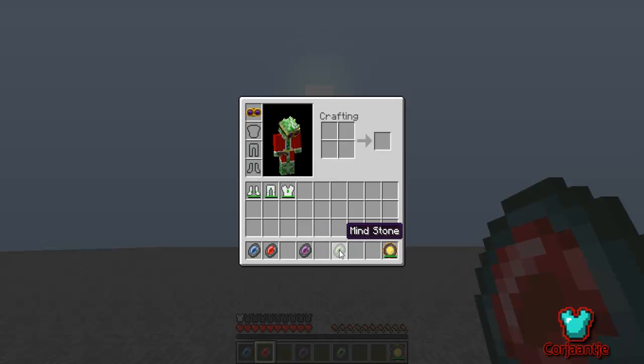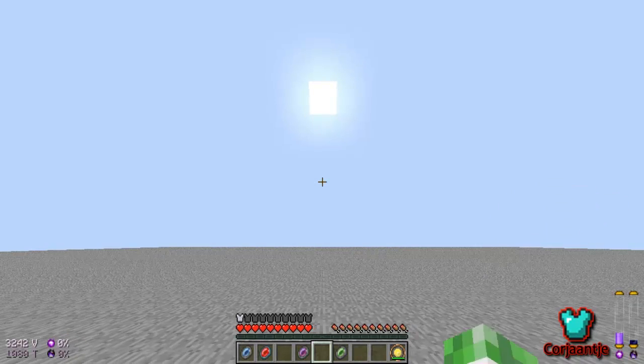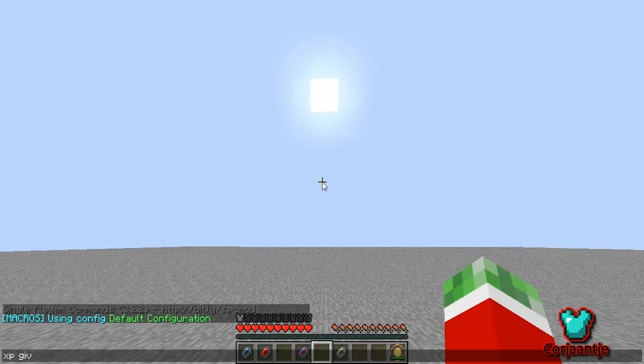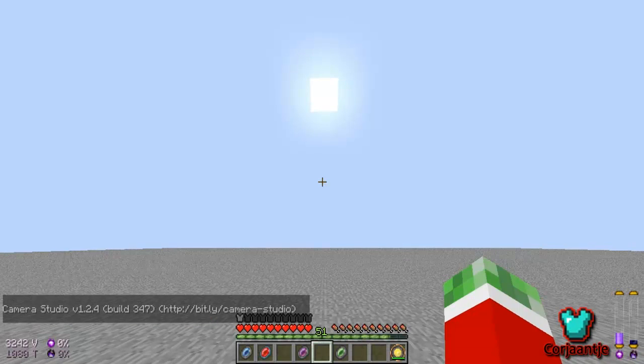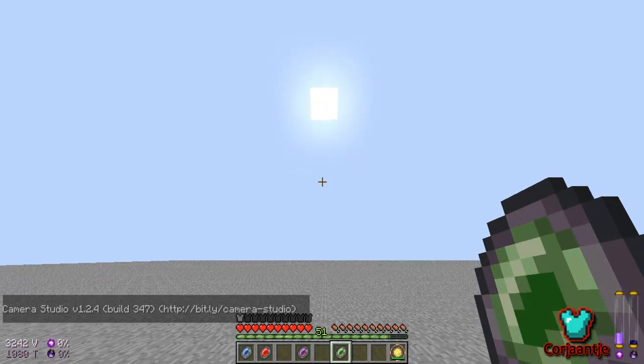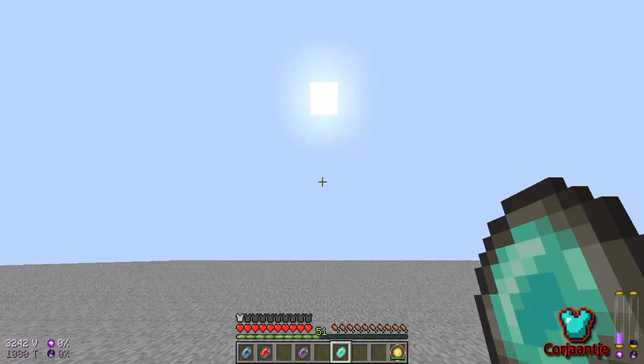The mind stone, or the XP stone, will store your XP. So if I give myself some XP and press it with the default key G, it will drain all the experience points out and store it into the stone.